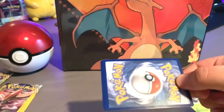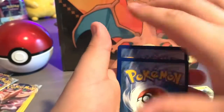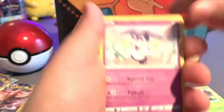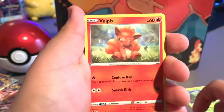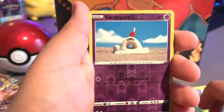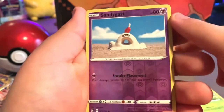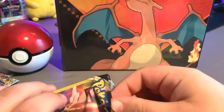I guess the red is in the middle, so — oh yeah, really? It was in the middle, yeah. Okay, and DD Vulpix and a reverse holo Sandygast. Okay, so you said it was gonna be in the middle — yeah, it's a reverse holo. Makes sense.